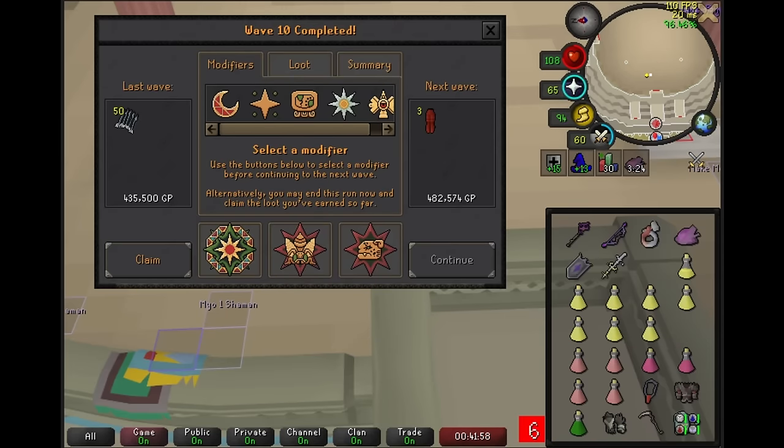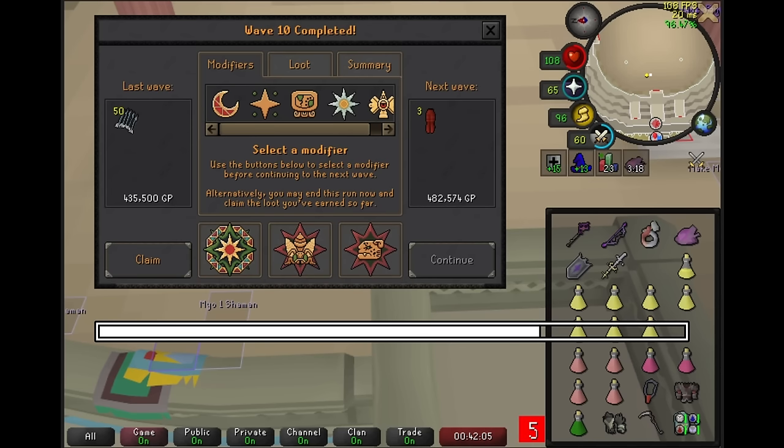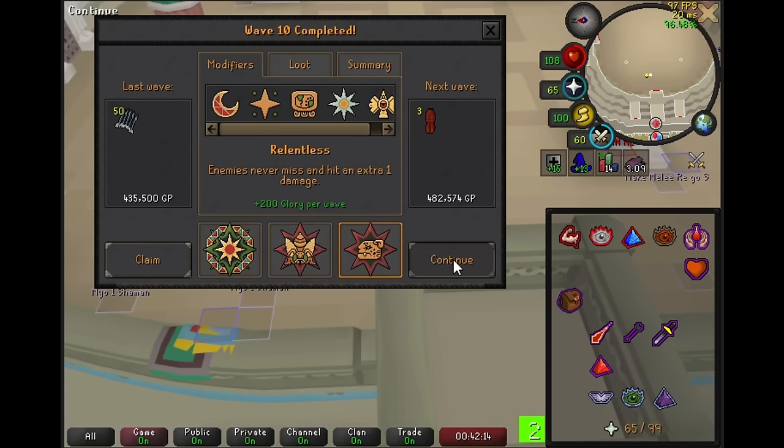Now into wave 11, we can either pick Solar Flare 3 — which I don't like because it disables your prayers — Feast, which are terrible, or Relentless 1. We've been able to dodge Relentless, but now we kind of have to take it. And at this point it's not going to be too much of a big deal either way. Wave 11 has a lot of danger: it's going to be double mage, double manticore, and ranger. So we're probably going to open with pray mage and just see what happens.